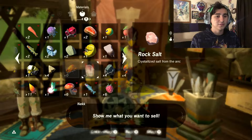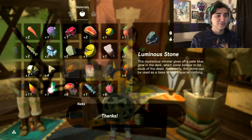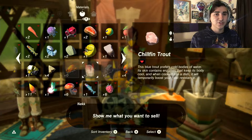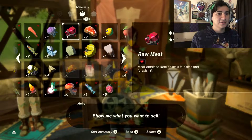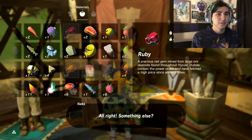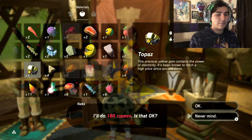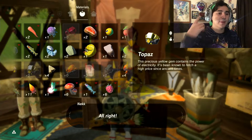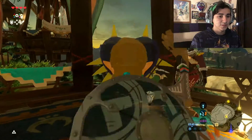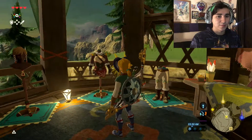I didn't mean to sell that rock salt. Kinda wish you could buy it back. And I didn't mention this last episode, but we got the chillfin trout, which is something I didn't notice I got — I thought it was like a tentacle from an octorok. Hopefully I have enough to buy this suit, because that would be really helpful. I might switch up my hats in different episodes, just like I will in this game. We need these clothes in order to survive. Well, not right now, but we will.